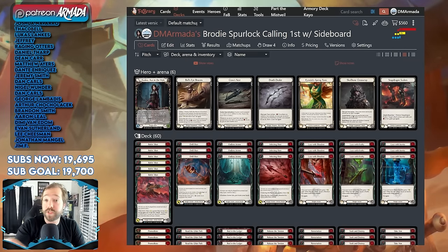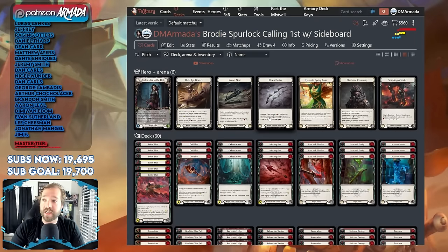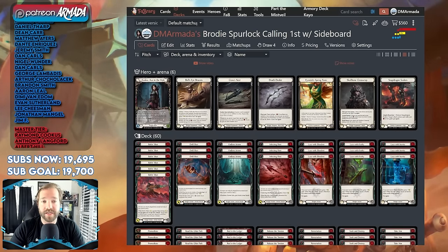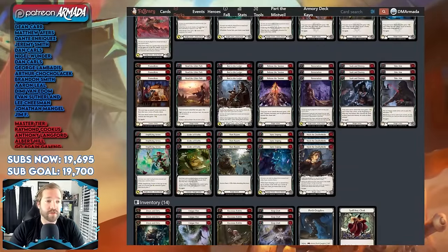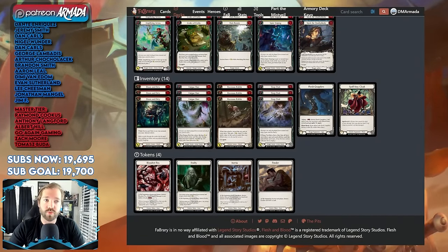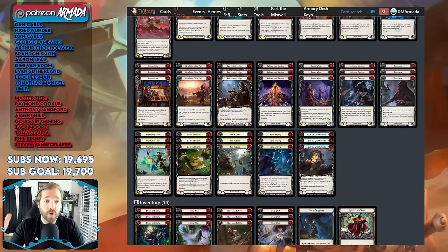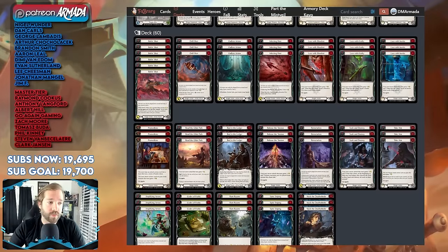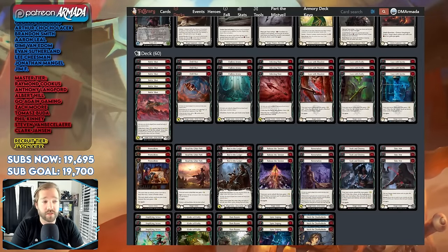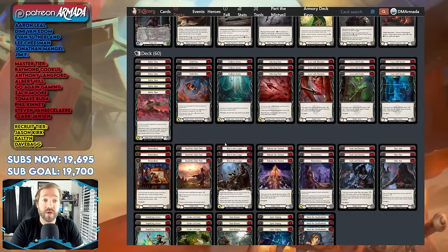The Patreon link in the description is to a deck list plus the sideboard that I created. I put it together based on everything he said, so you have access to that as a patron. You can throw it out there and have a sort of start point to run and iterate off of. The list here is also free to take a look at — I've put it in the link in the description as well.